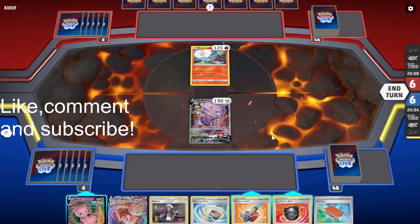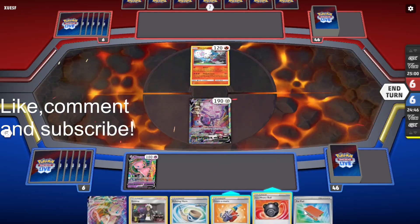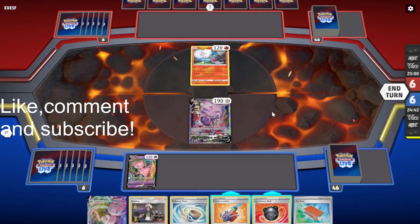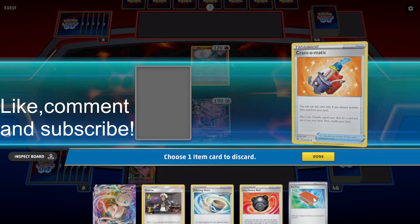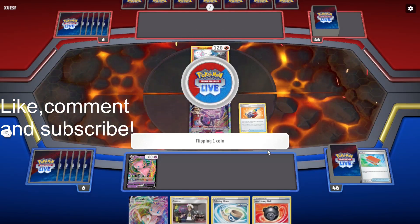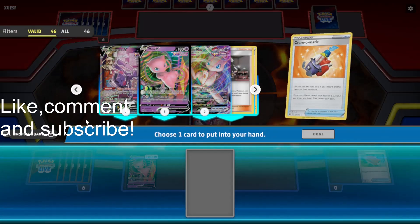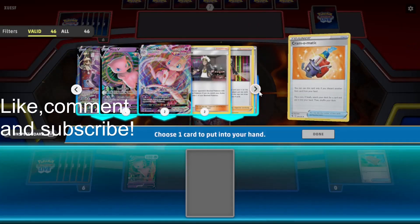Alright, we're going first against Blacephalon. This could be a single prize deck, so you might want to keep the Echoing Horn. If they do play one or two-prize Pokémon, we can Echoing Horn them back so we can win the game faster. So I might Chromatic away the Pal Pad. Hopefully we get heads so we can get a VIP Pass. Nice. We don't have any basic Pokémon prize, so the Heavy Ball is pretty useless. We can just go ahead and burn it.